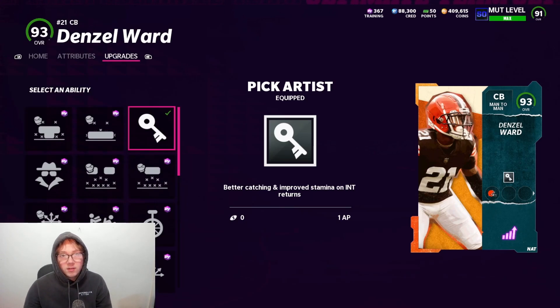Today we're talking about Pick Artist and the brand new patch they rolled out yesterday. They gave a little buff to Pick Artist — it's a bit better now, with improved catching. Originally the problem with Pick Artist was it didn't really do anything. You still dropped a ton of picks; it would light up and you'd just drop it. It was really the most pointless ability I've ever seen.